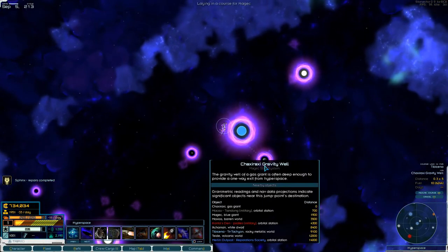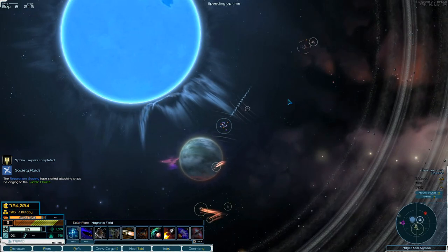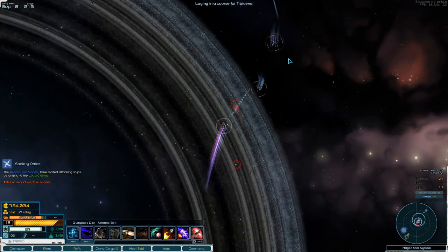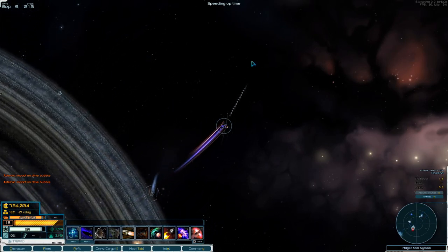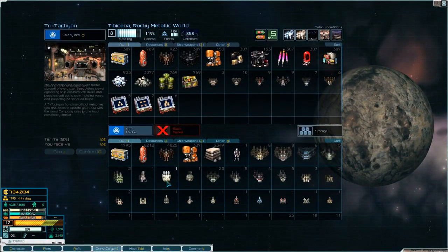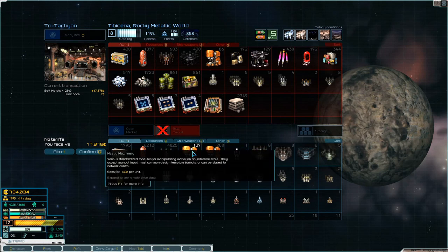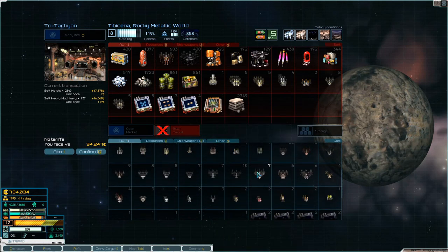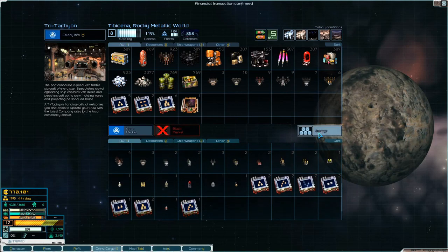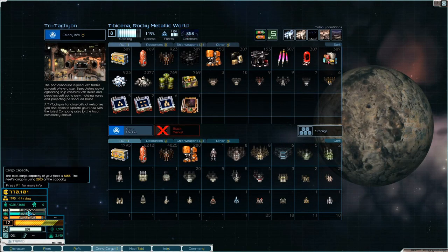We are down here heading in to sell off some of our stuff and then heading down for a bounty. That is the plan - like the Sun power ships and black market, sell that off. I want to sort that, gives us some space again.